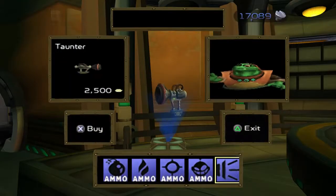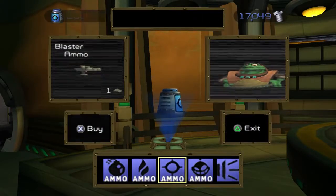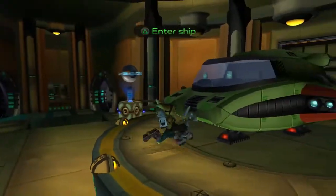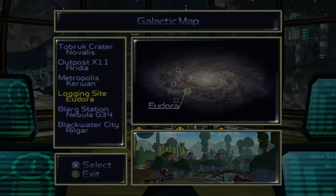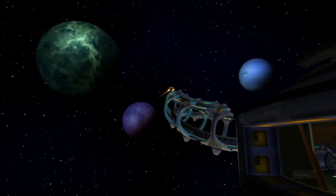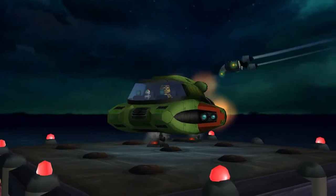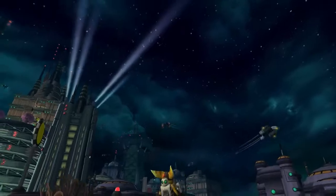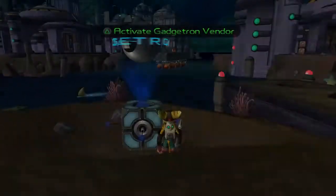We are done with this planet. It was fun. I'm not gonna buy the tonder, but I might buy some ammo. Let's just fill up our thing. We don't need any other ammo, so let's go to the next planet. I guess we're going to Rilgar. Yep. This is the infobot we got from the place which we destroyed with the self-destruct button. This is another pretty big planet, so I'm pretty sure we're not gonna be able to finish it by the end of this episode. I think I'm gonna just go to the main part of this level.